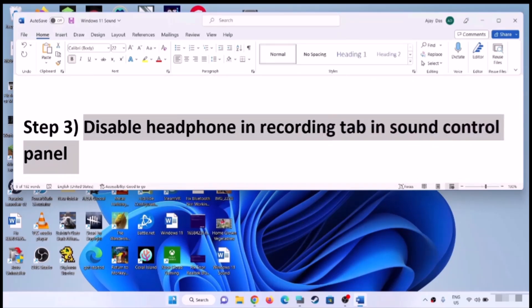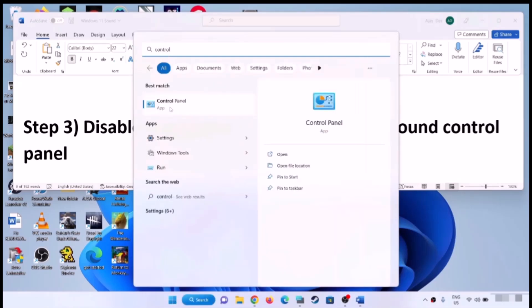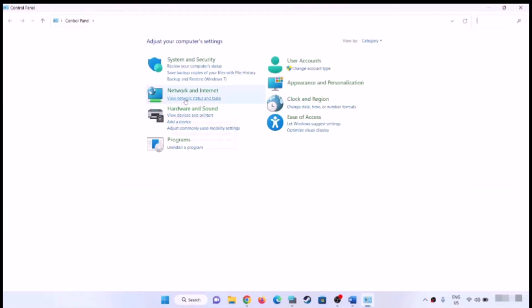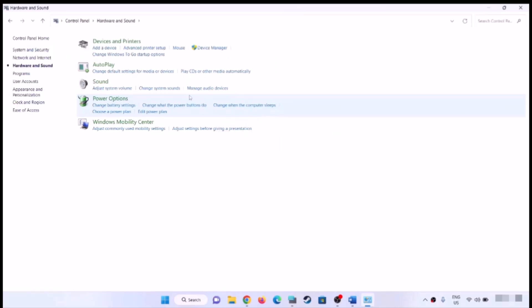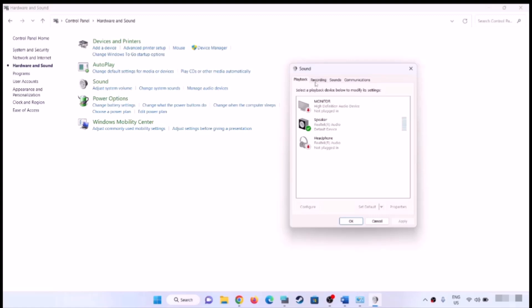Still facing the problem? Disable the headphone in the Recording tab in the Sound Control Panel. Type Control Panel in the Windows search box, click on Control Panel, then Hardware and Sound, then Sound. Go to the Recording tab, select your headphone or audio device, right-click, and disable it. Click Apply and OK, then check the sound.